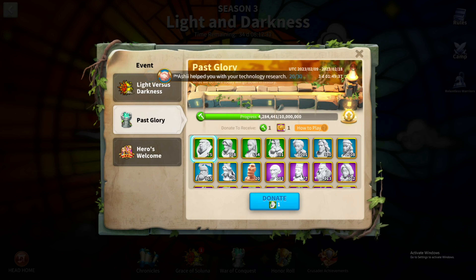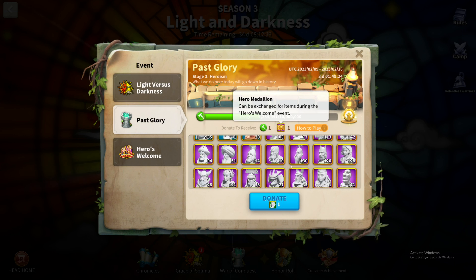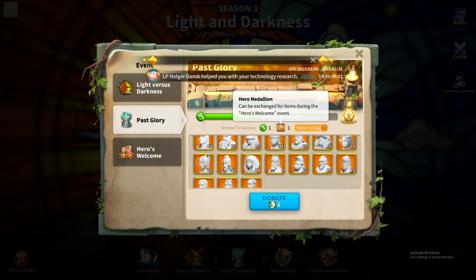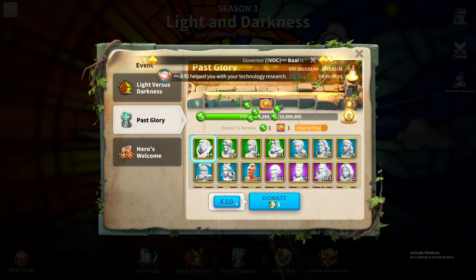In Heroism, you can trade in your extra sculptures for hero medallion coins. The value you can get for trading in your green, blue, purple, or even legendary sculptures is pretty insane. I wouldn't trade your legendary sculptures though. We're gonna start off with all the advanced commander sculptures.